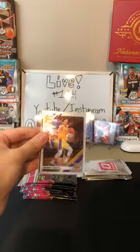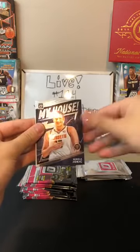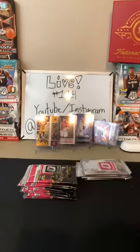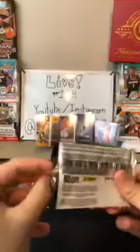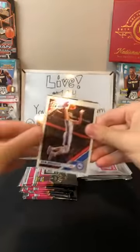Drew Holiday for the Pelicans. Danny Green for the Lakers. My House Jokic — nice one for the Nuggets there. And then a Bruno Fernando for the Hawks. Lots of Brunos lately. The Hawks have three pretty good rookies this year: Fernando, Hunter, and Reddish. And then they have Trae Young too from last year — they have a good young nucleus for their team.